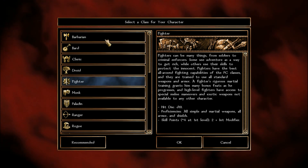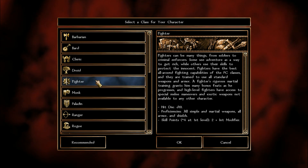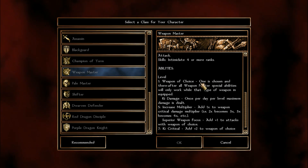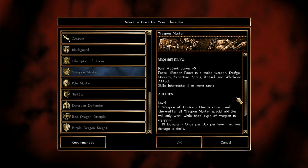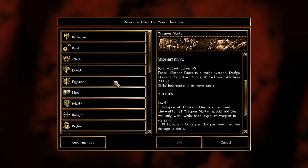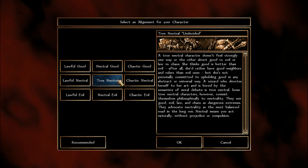Here are the classes we're going to use. First we'll do Fighter, some Barbarian levels — not much but still. Eventually we'll access the Weapon Master. We're going to use the Barbarian levels to get the Intimidate requirement done quickly, in just two levels. As for alignment, any will work — do not pick Lawful because of the Barbarian class.